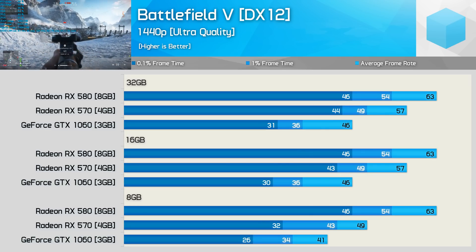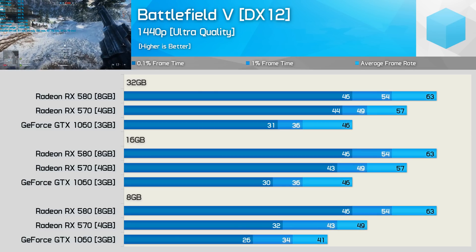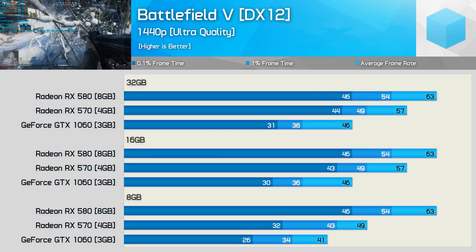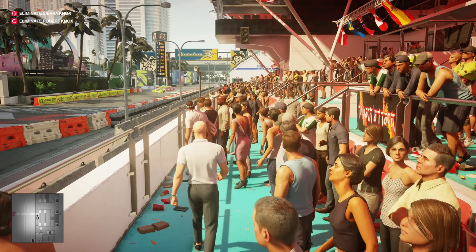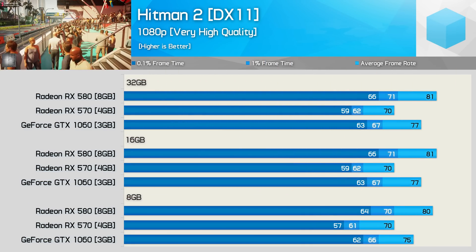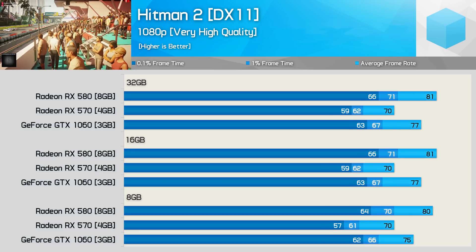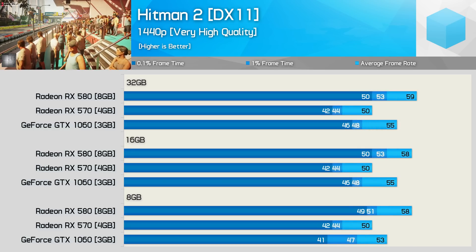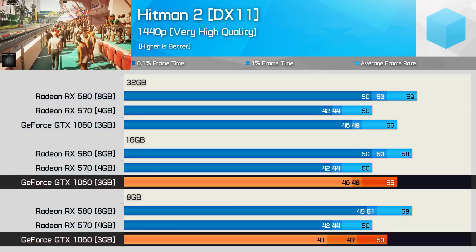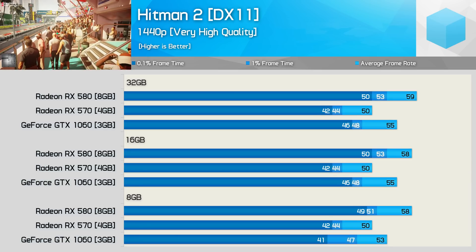Basically, you don't want to be playing Battlefield 5 multiplayer with just 8GB of RAM, especially if you have a lower-end GPU with 4GB or less VRAM. That said, for titles such as Hitman 2, the performance hit is basically non-existent — we're not seeing much outside the margin of error. The margins open up a little at 1440p for the GTX 1060 3GB with just 8GB of RAM, but overall nothing too extreme.